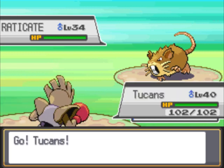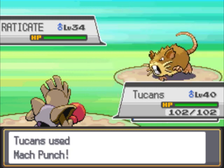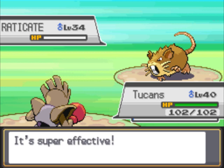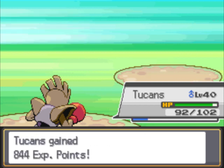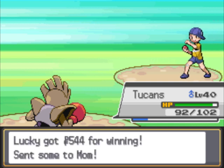Joey! His Rattata is now a Raticate, but that's okay because Mach Punch is just going to say screw you — STAB boosted, Iron Fist boosted Mach Punch. I do lose health because of Life Orb, which is unfortunate. But whatever, I'll make do. Trainer gives me an HP Up — excellent, I can get some stuff from that.